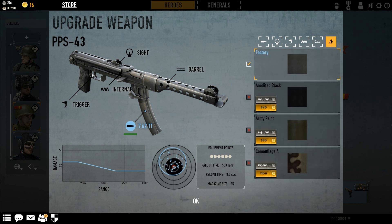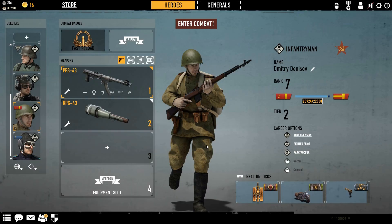The camouflages: there's the factory standard, the anodized black which I think looks really cool on the gun, the army paint, and camouflage A. It's a very good gun. I would really suggest it if you want an SMG that has a bit more range and still good RPM. For repair cost, it's about the same as the M1 carbine. But yeah, getting to some gameplay here.